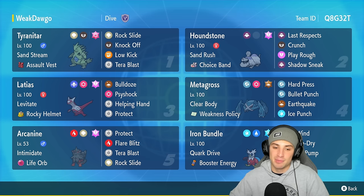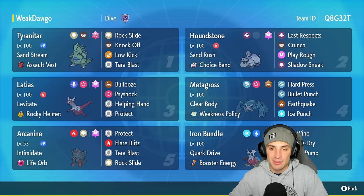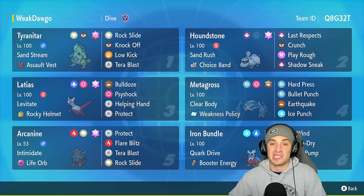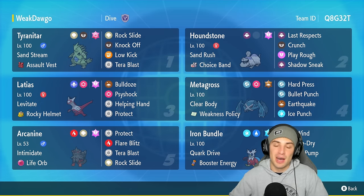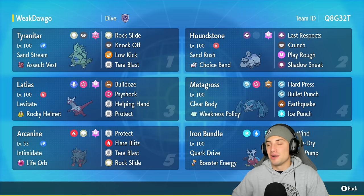In our top two slots we got Tyranitar and Houndstone — great Pokemon for weather control and late-game sweeping. Houndstone has Choice Band to do some crazy damage, and Tyranitar has Assault Vest to make it bulkier against special attackers. Our bottom two slots are great attackers phenomenal in Regulation E: we've got Suicune and Arcanine with Life Orb doing big damage, then Iron Bundle with Booster Energy to outspeed pretty much any single Pokemon.